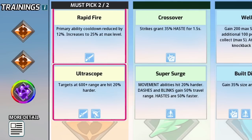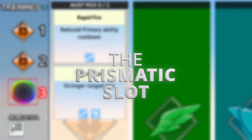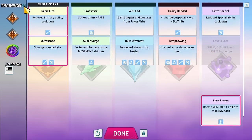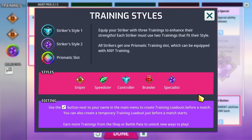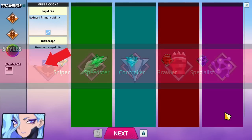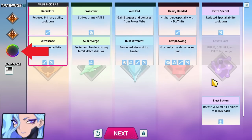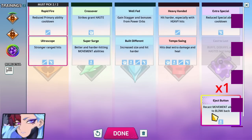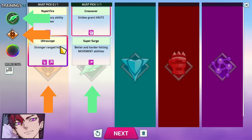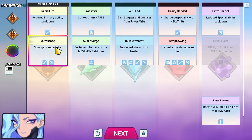Each striker can select three different trainings: two for their own unique training style, indicated by these icons here, and one from any of the five styles, indicated by this icon here, which is called the prismatic slot. For further info on what these styles mean, click on this exclamation mark. If we take Estelle as our example, you can see that both of these icons are the sniper style, meaning she has to select two from the sniper tree. Her third slot is the prismatic slot, meaning she can choose one from any tree. Some strikers have two different styles, while others like Estelle have only one. The third slot is prismatic for all of the strikers.